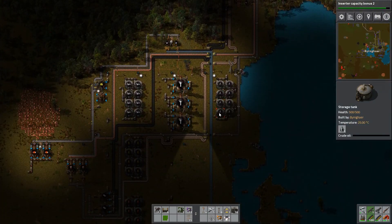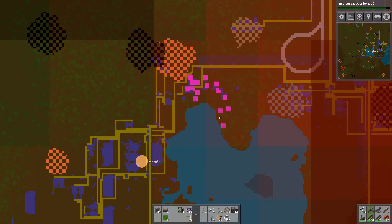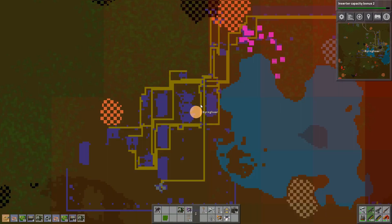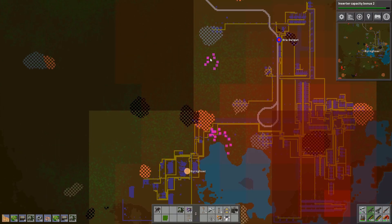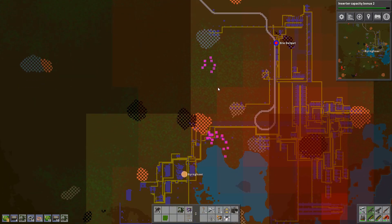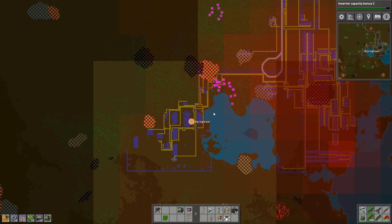We are also using petroleum gas to produce sulfur and other stuff. That is of course because we are not even getting enough crude oil at the moment, and we are going to have to fix that. The only way to do that is to expand, because we've taken up all of the spots over here that we can. Maybe we should expand upon those three as well, and we do still have two pump jacks — I should make some more. We could do it with underground pipes and storage tanks, and then connect them up to the pipes over here.